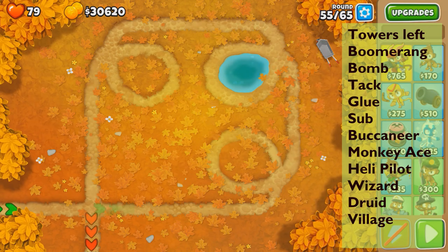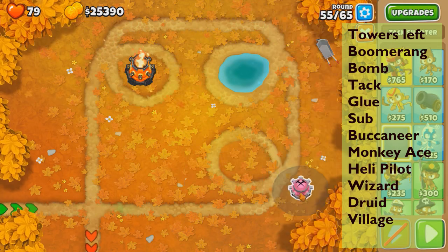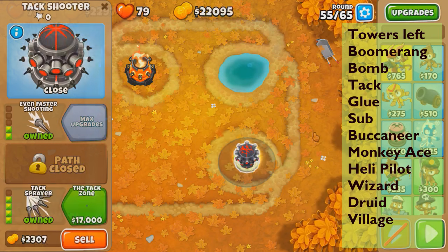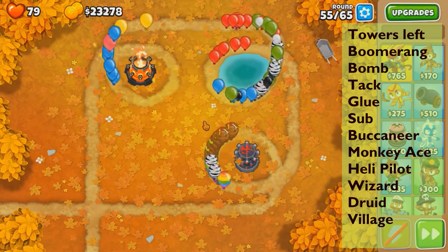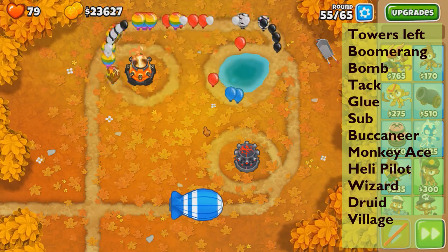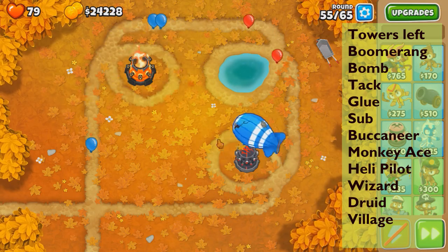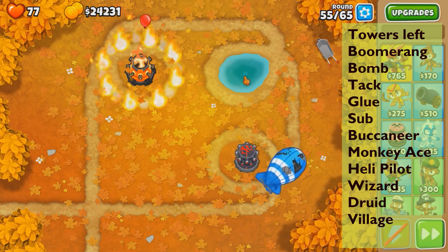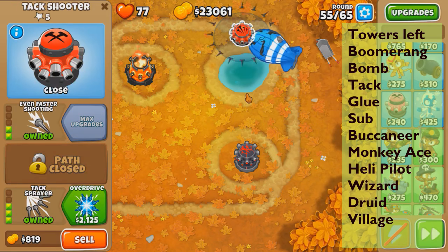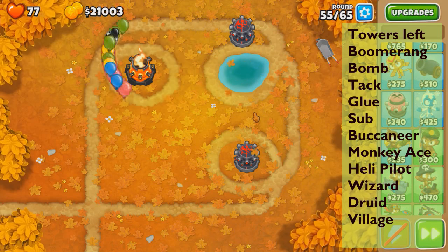Maybe tack shooter now. I wonder if the ring of fire beats ceramics on this map, and then we'll have one overdrive for the MOAB. Save room for round 63. Ring of fire — that's actually really close. I'm not sure about this MOAB. Extra attack speed, overdrive — that might not have been necessary but oh well.